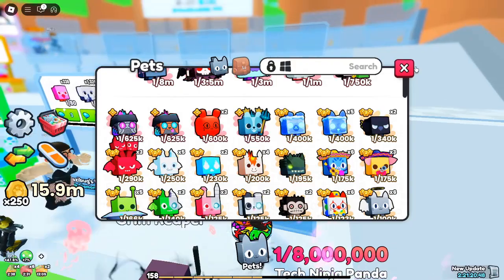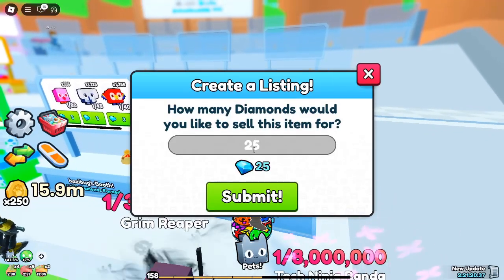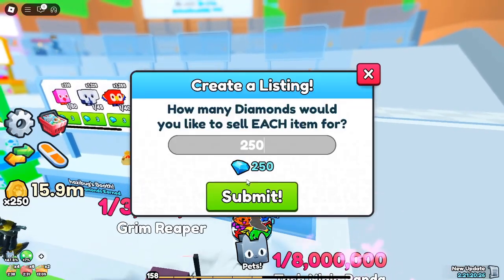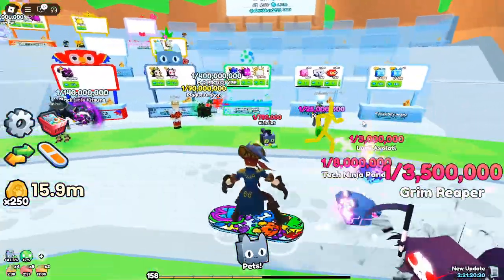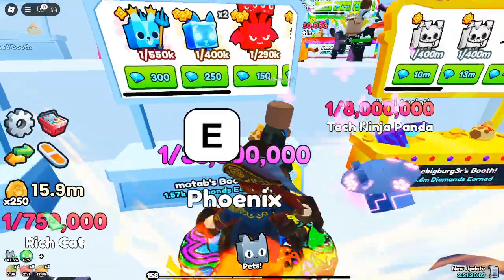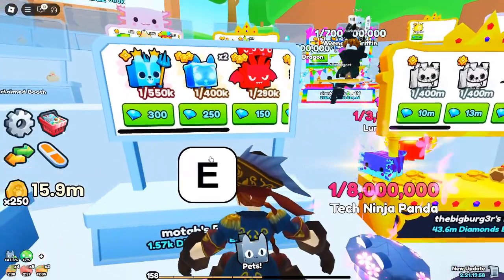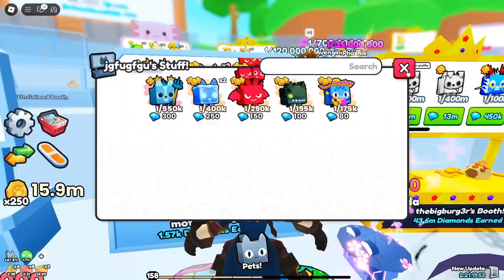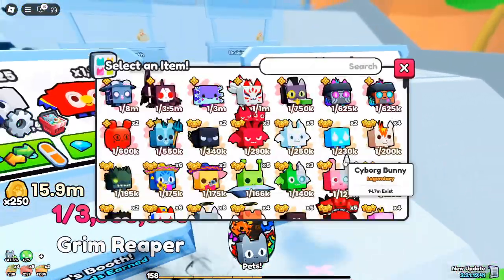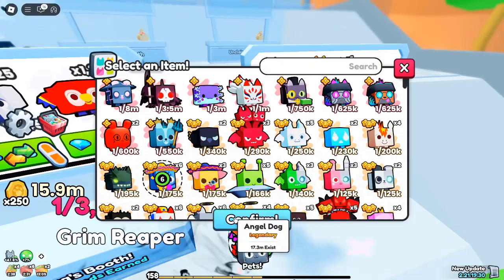Here's a breakdown of the diamond packs available: 50 Robux equals 50,000 diamonds and includes a second free item in the Forever Pack. 125 Robux equals 125,000 diamonds. 400 Robux equals 400,000 diamonds, which is a single-purchase VIP package. 450 Robux equals 450,000 diamonds. 1,600 Robux equals 1,600,000 diamonds. 4,500 Robux equals 4,500,000 diamonds and includes 50 Instant Luck Potion 3, 15 Instant Luck Potion 4, and a God Potion. Some packs also offer bonuses like luck potions, which can significantly improve your gameplay. Be sure to choose the pack that best suits your needs and budget.